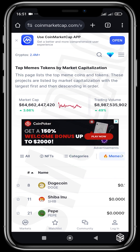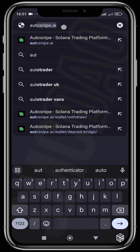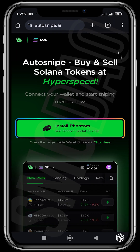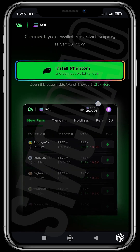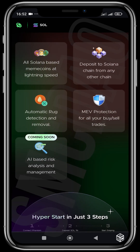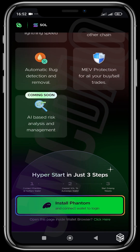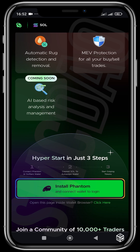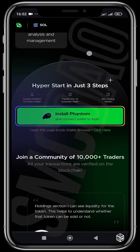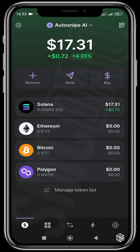Let me show you how to use Auto Snipe bots to snipe tokens at hyperspeed. I'm going to navigate to autosnipe.ai. You can see the bot has opened up — 'Auto Snipe AI: Buy and sell Solana tokens at hyperspeed. Connect your wallet and start sniping memes now.' You can scroll down and see the features: all Solana-based meme coins at lightning speed, deposit Solana from any other chain, automatic rug detection and removal, MEV protection, and an AI-based risk analysis coming soon. You'll need to install Phantom wallet and connect it to log in.